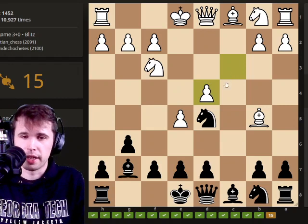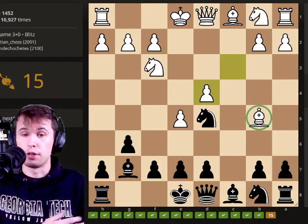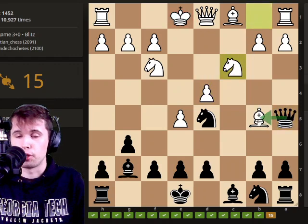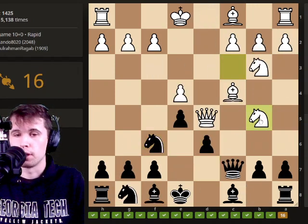This looks like an Allepin Sicilian — a weird Allepin Sicilian — where white has gone c3 and d4. But as you notice here, white has an unprotected bishop, and unprotected pieces can be taken advantage of. So we're going to be playing queen to a5, attacking the bishop. And after knight c3 protecting, we're actually going to remove the piece that protects the bishop, and then we capture. Simple as simple does.